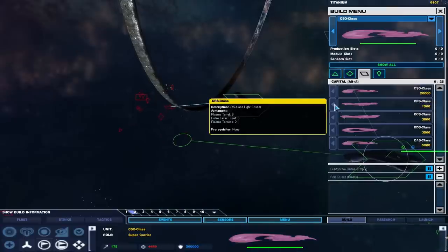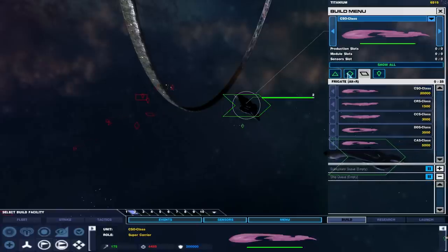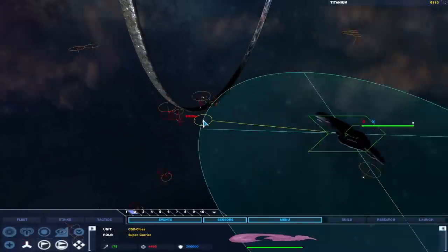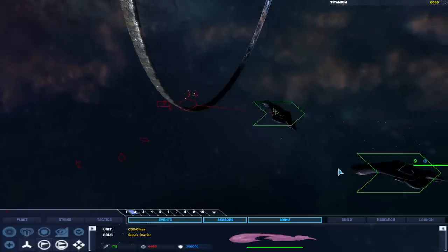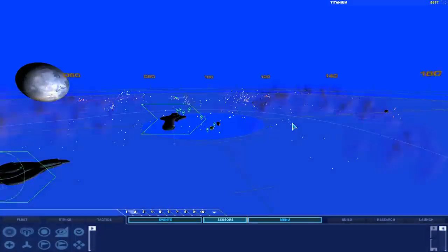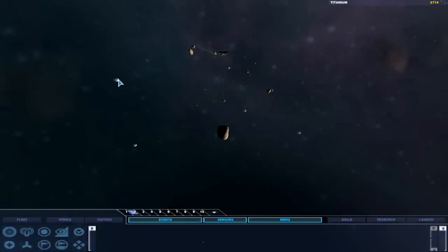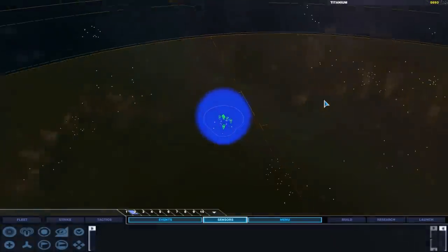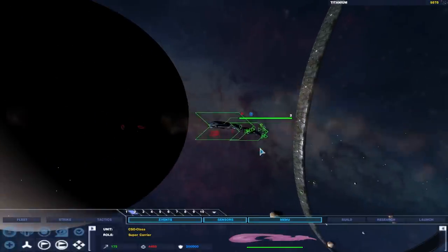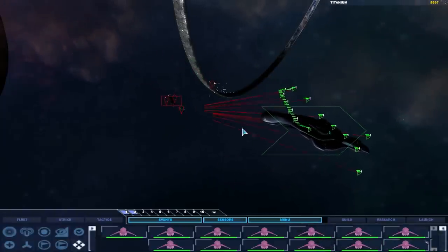I'm going to need to get some CCS class units. We'll continue producing multiple banshees — the humies will not win. Let's get some CCS. We're actually still doing pretty good — good amount of resources here. My controls are a little bit different; I haven't played this in a while.